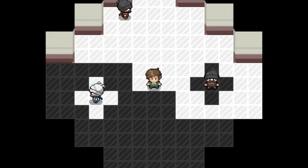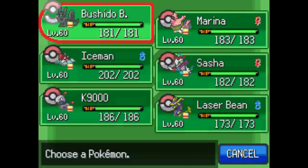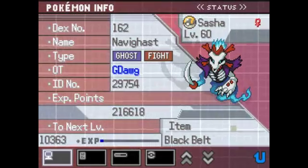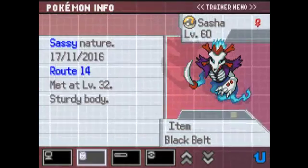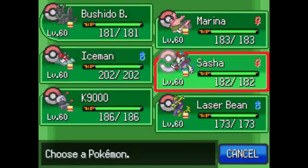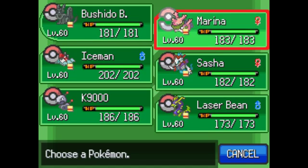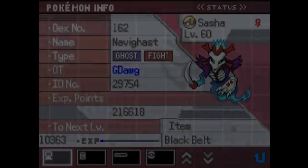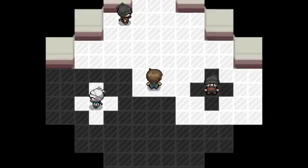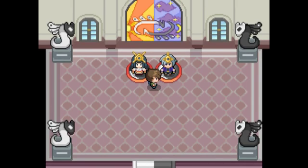Hello everyone and welcome back to Pokemon Uranium. Off screen, everyone is now level 60 and Sasha evolved to her final form - it looks pretty ridiculous. The only thing I'm not a fan of is that she loses Scrappy for Levitate, which is fine because four of my characters are weak to ground. So this is an all-around solid resist, and I finally have something immune to both ground and fighting moves, which is pretty sweet.